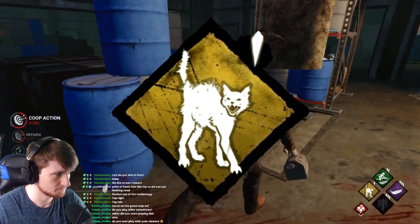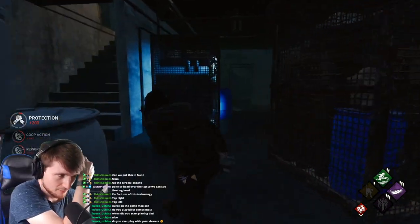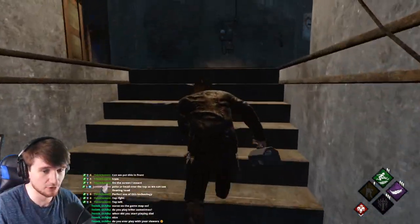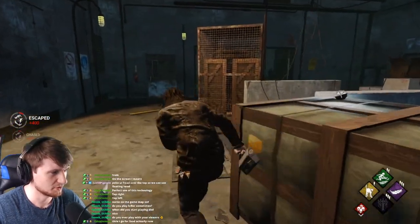Spine Chill is a great perk because it allows you to know when the killer is looking at you, even if you don't know where they are. It means that you can plan well ahead and, although not necessarily avoid chases, get a good head start and distance against the killer, making the chase more on your terms.